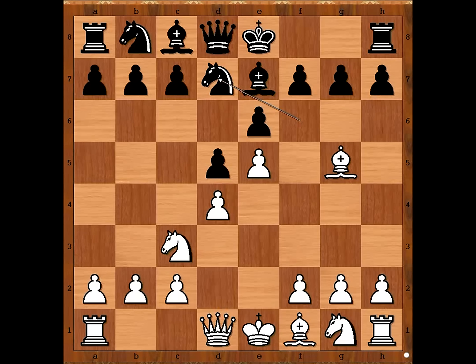White to move. How would you continue? Bishop takes bishop on e7 is the most played move in this position. Relstab played h4.